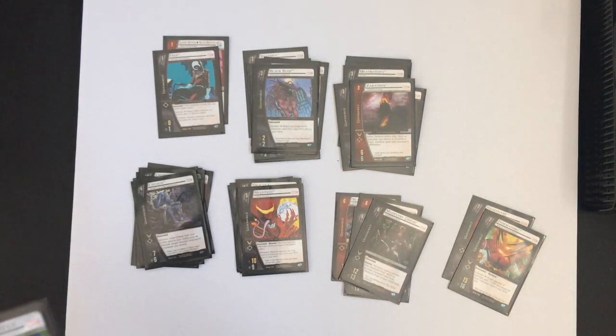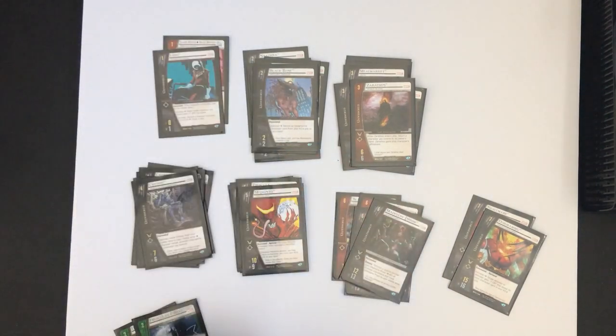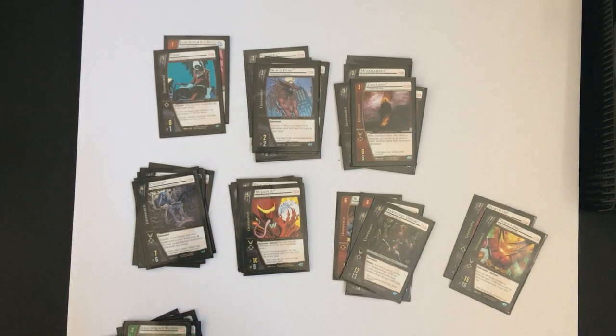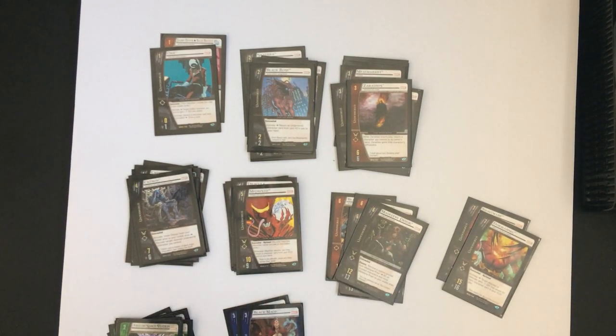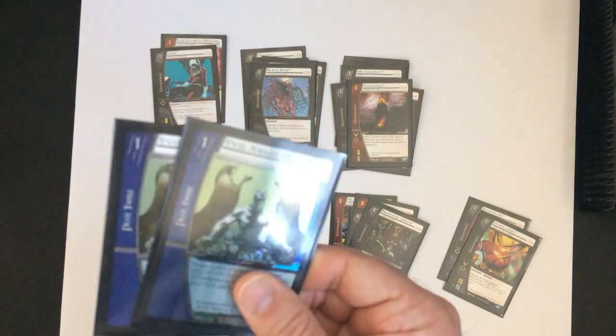For locations: Dragon's Castle, two of; two Club Deads; Dark Dimension; and Space Station. For attack pumps: two Black Magic, two Flying Kicks, three Seeds of Darkness, and two Evil Awakens.